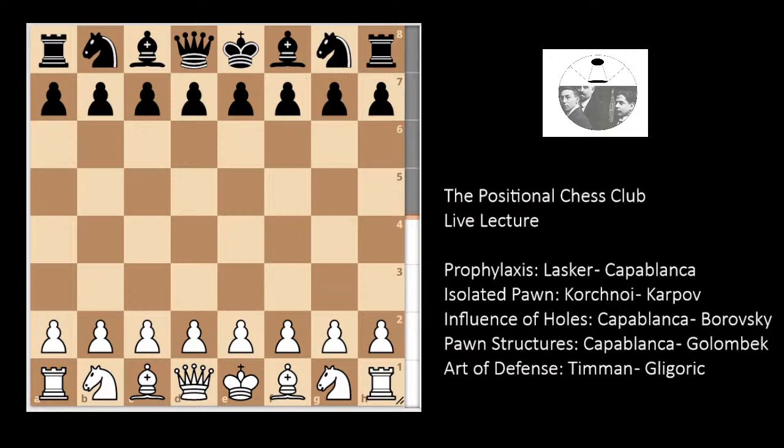Hello everyone. Today we are going to discuss five positional concepts of chess: prophylaxis, playing against the isolated pawn, influence of holes, pawn structures in games, and the art of defense. The best way to learn chess concepts is by watching the games of the masters. I've selected five games by some of the greatest classical players from the 1900s — Lasker, Capablanca, Karpov, Korchnoi, and Timman. Let's begin with the first concept — prophylaxis — with the game between Lasker and Capablanca.